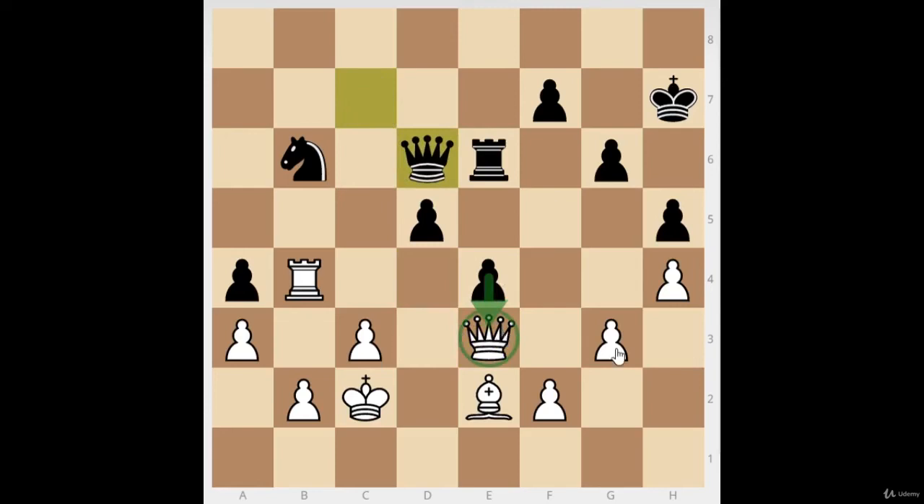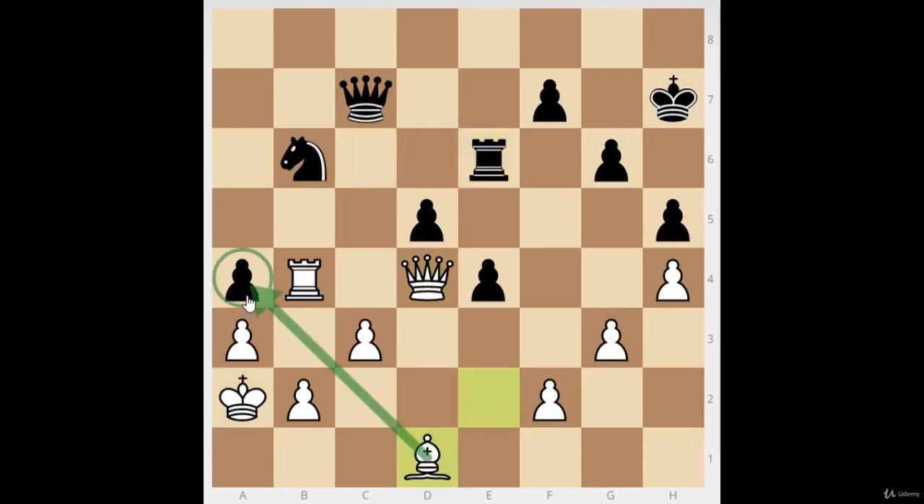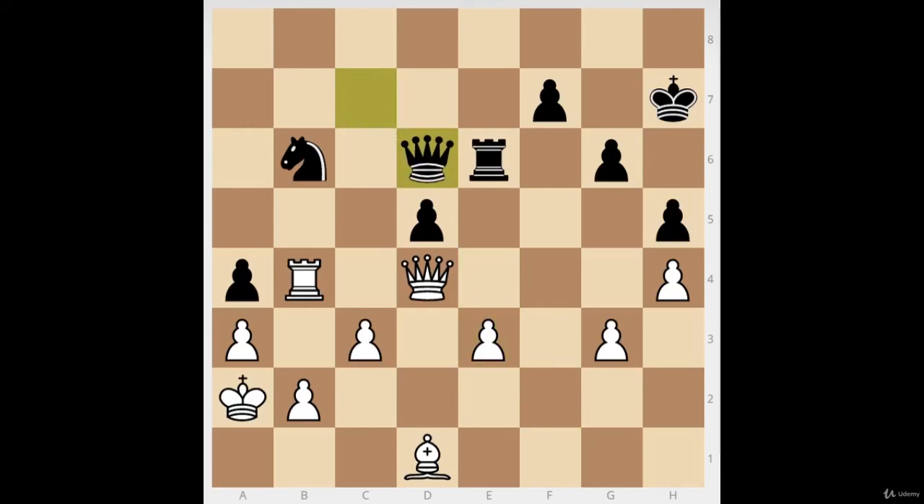Rook back to e6 — no problem, we go back because they were threatening e3. After queen to d6 let's finish that king walk. The queen goes back to c7 because black is just waiting — they have no way to improve their position, but white does. White first puts the king on a2 and then slowly gets busy on the kingside. After rook c6, queen d4, the rook goes back, and white decides to just take that pawn — that's the weakness. Black doesn't have enough defenders: white has three pieces and black only has one knight and a queen. Black gets desperate and starts throwing away pawns just to create some counterplay, but they still can't take our pawn because their knight is hanging.